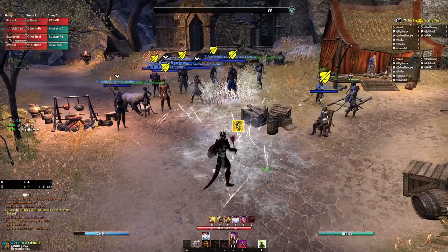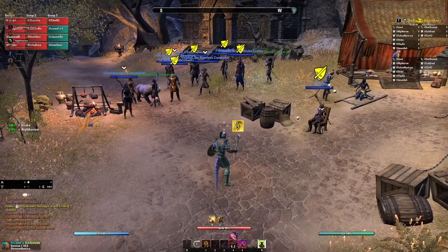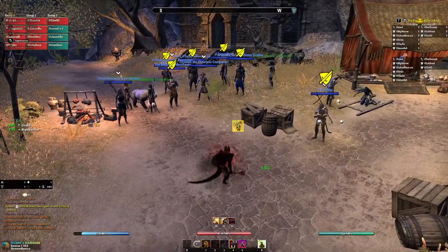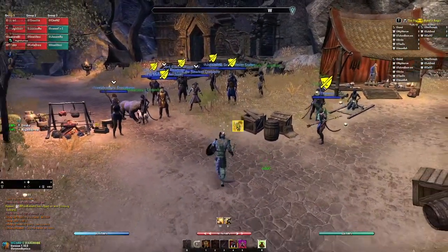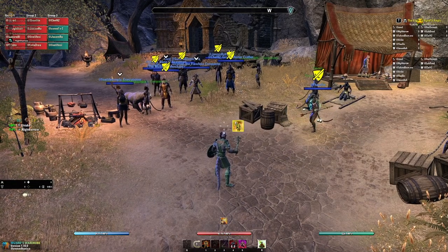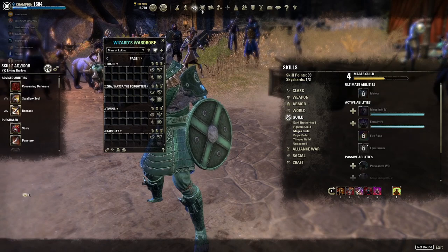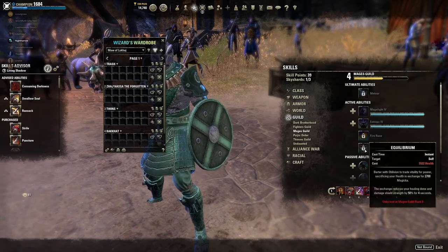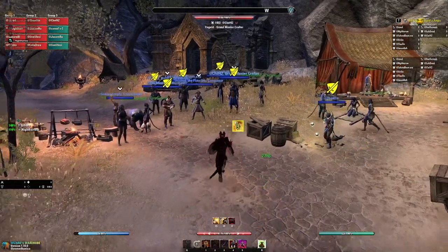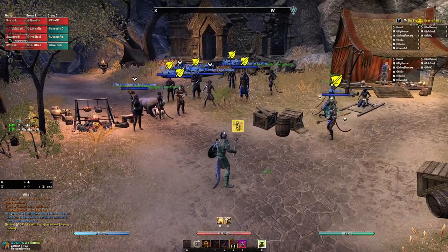Everybody should have a dynamic rotation - what your rotation will vary a little bit depending on what class you're on. But generally speaking, you will always have some form of major resolve, which increases your resistances. On a night blade, we actually use our heal over time dark cloak to do it. If you are on a DK, it's spiked armor. Every class has some form of it. And then of course there's the major skill line - the Balance, which is a morph of equilibrium, and the morph will provide you with major resolve. Always have major resolve up - that's tanking 101.